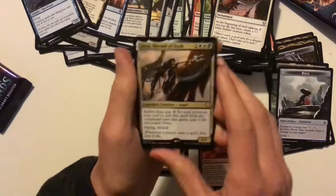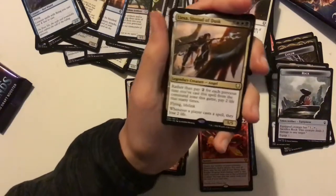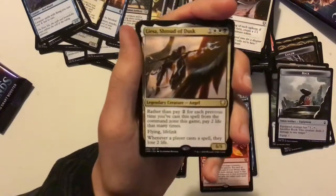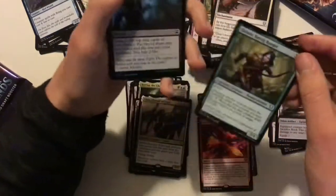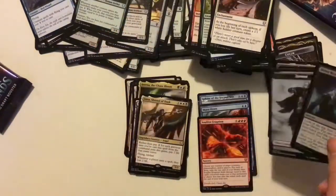And Liesa of the Shroud of Dusk — sort of more Stax-y. Cards like Kambul, Chief of Compliance — very good there. And Halana, Kessig Ranger. And a Fall with Bitter Revelation. Right, two packs left — I'm really hoping for an etched foil here, I doubt I'll get one but it would be nice.